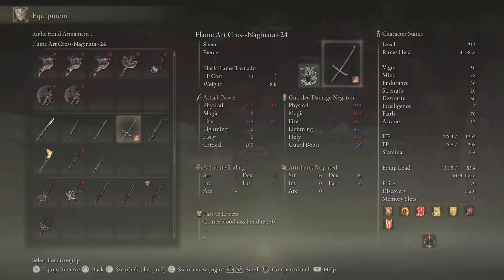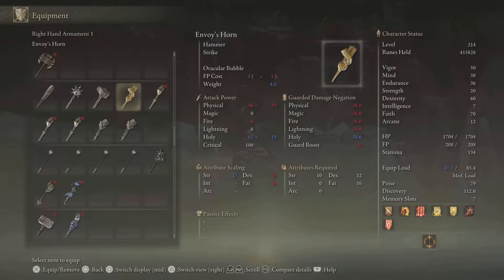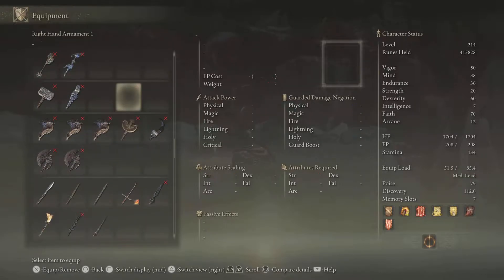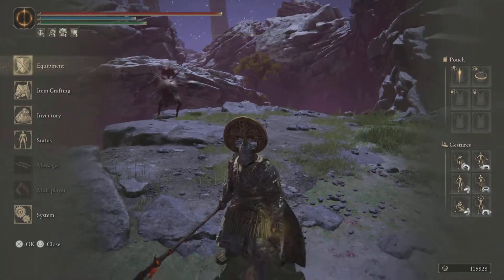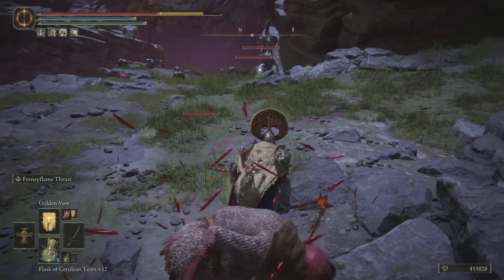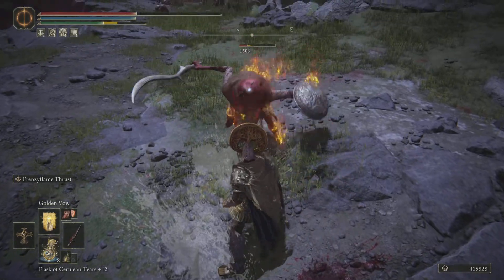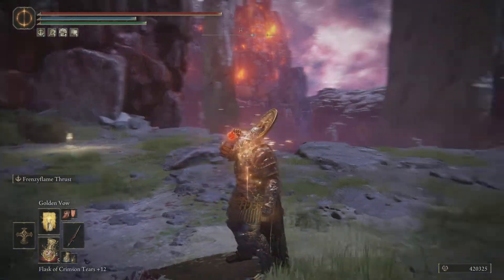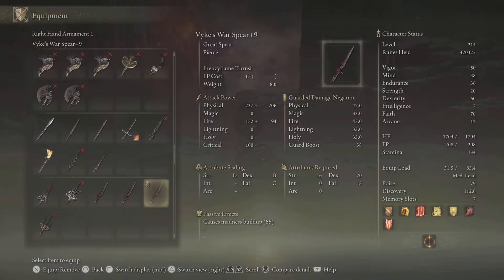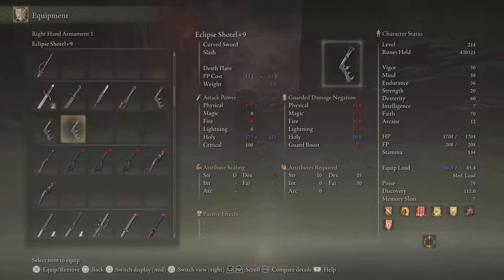If you really want faith-dex on other weapons, like straight swords or curved swords, you can always add on the Sacred Blade ash of war to really just about any straight sword or curved sword in the game.